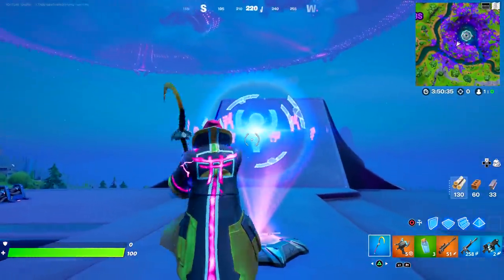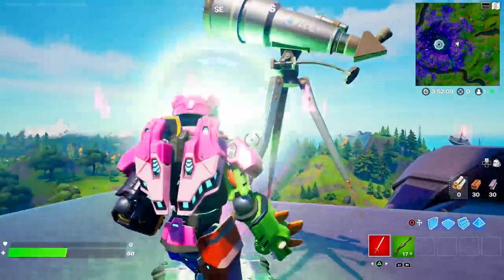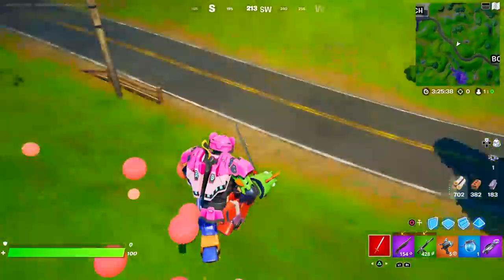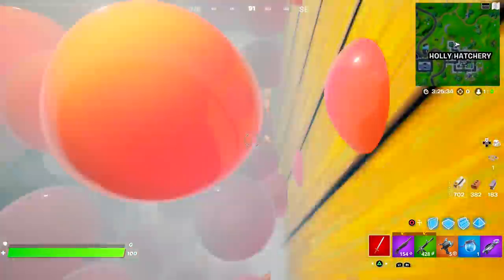Now in preparation for this event, we can find all sorts of portals around the map. We have had a low gravity portal, a rift portal, a prop portal, as well as right now this bubble bounce portal. It is very glitchy, so use it at your own risk.